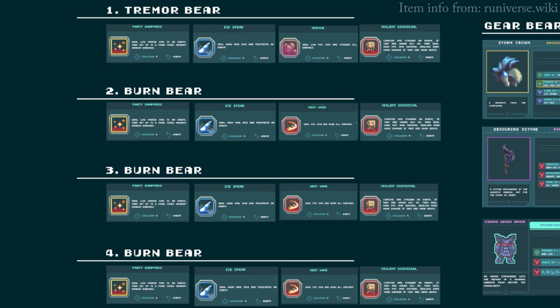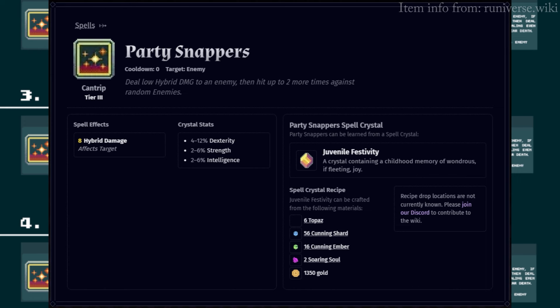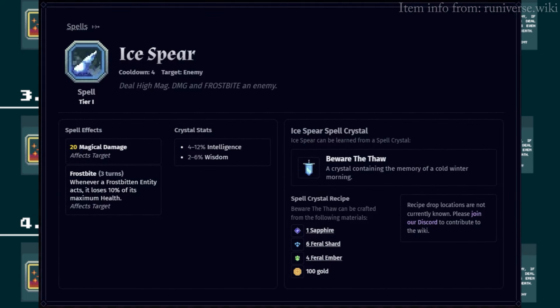98% of players are going to use the same spells. The cantrip is one of the most powerful out there because it also shoots damage to two random targets, which is necessary because the bear usually taunts, so you can't really target the two little monsters in front of him. By shooting the cantrip at party snappers, you deal a bunch of damage to those little monsters in front of him as well. The second spell that everyone uses is Ice Spear — this is the most powerful single-target magical damage spell, which also applies Frostbite for a debuff.